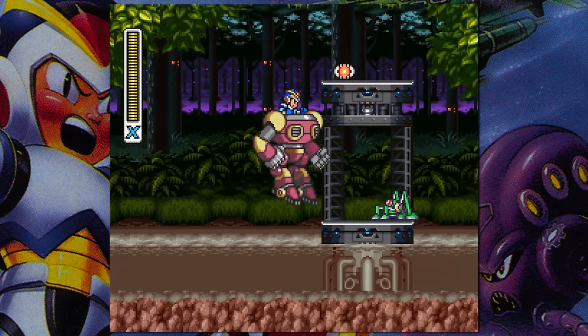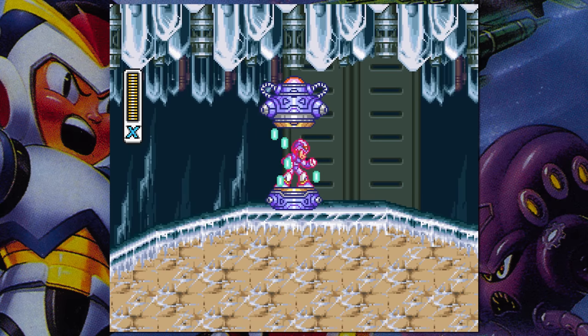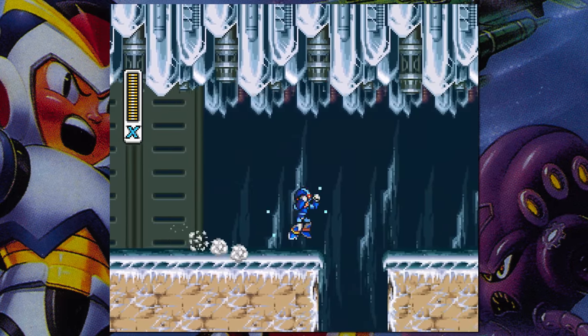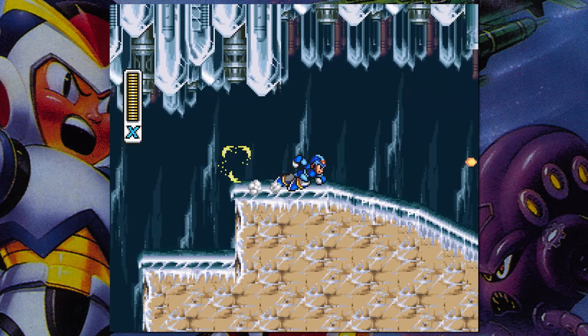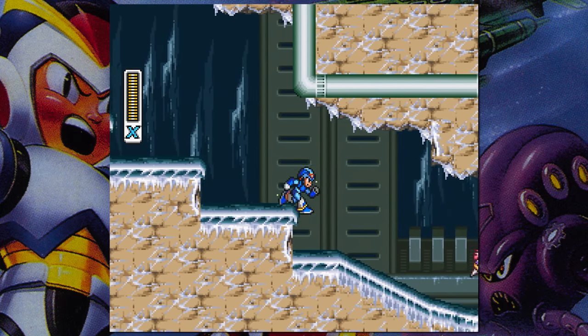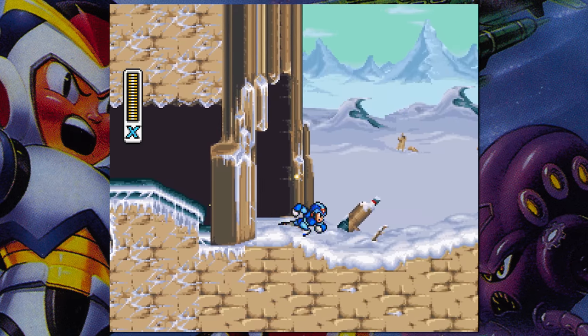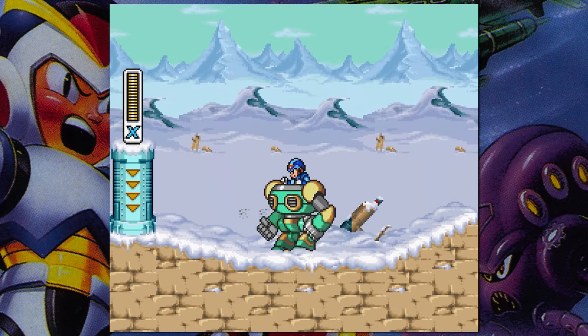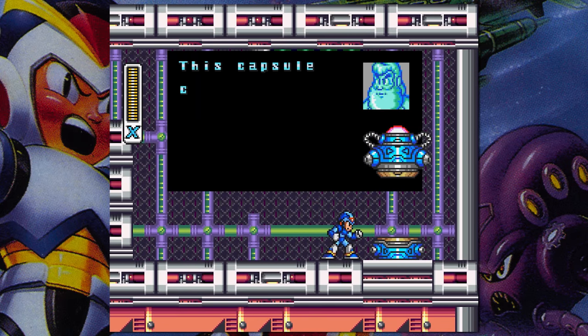This should be pretty obvious, but I've seen some people hate on the dash upgrade just because it becomes a default ability as the series goes on. I do agree that the dash should be a default ability in Mega Man X, but I want it to be a default ability because it's incredibly useful. You're probably going to go straight to Chill Penguin first, just like everybody else, because you want to get the dash upgrade so bad. So yeah, the worst armor from Mega Man X is definitely the helmet upgrade. This may be one of the worst armor upgrades of all time, and I hate it.